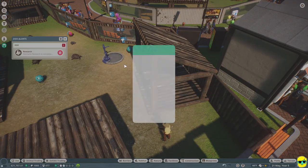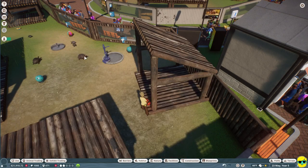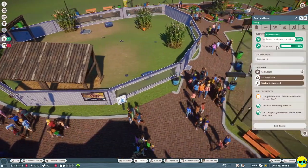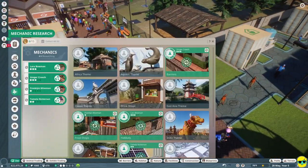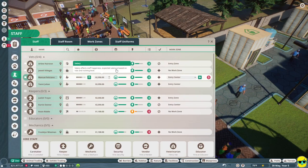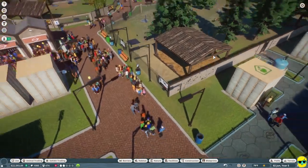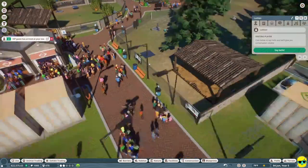We have to keep our eye on this because we don't want it to get too crowded with babies. Managing the babies is a huge part of Planet Zoo, especially in smaller enclosures. This barrier looks terrible. We've got to hire more mechanics - that's all there is to it. Zoo, staff, mechanic, go. We've got some more research done and most of these barriers look terrible.